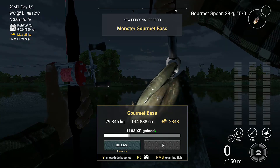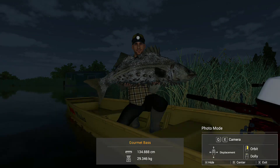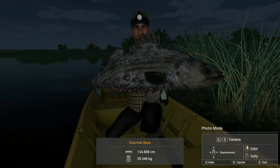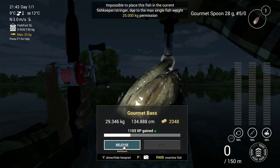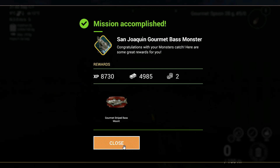Let's see if we can catch him guys. I think we got him — yeah! All right, 29.3 kilograms — that's a nice monster. I cannot keep him in a net but that's okay. It's quite a nice fish guys, ugly but nice. I have to release him — too bad but it's what it is. Release. 8,730 XP, 4,985 bucks and two coins, and of course a mount again. I hope you enjoyed this video, I hope it will help you catch him. Please subscribe to my channel, I would really really appreciate it. Thank you for watching, good luck with catching the monster, and see you in the next video guys.